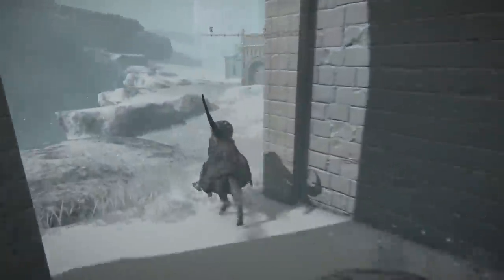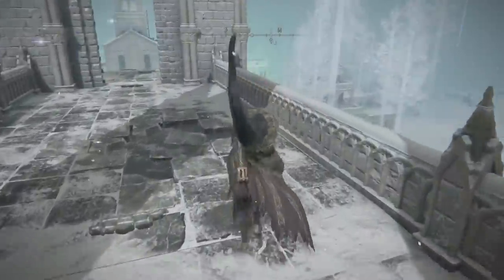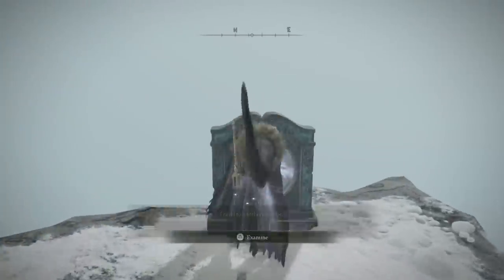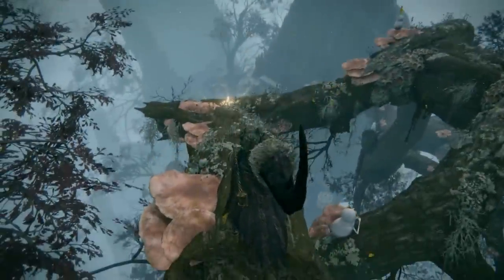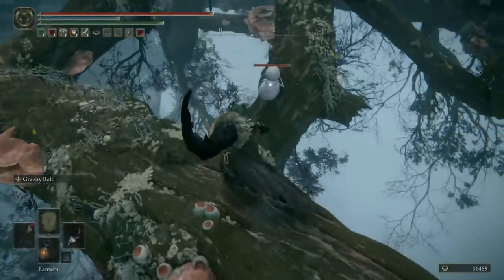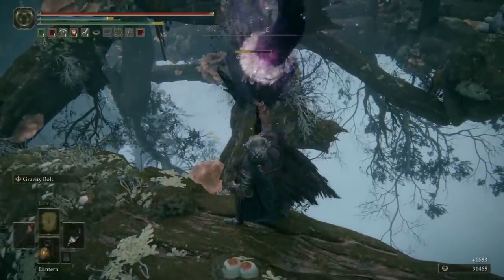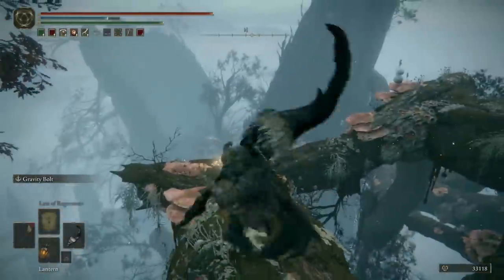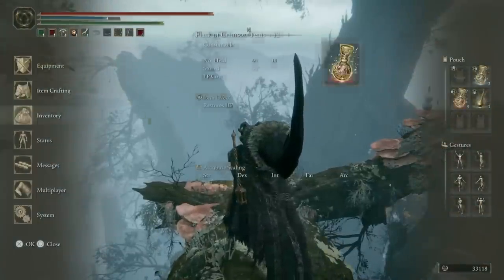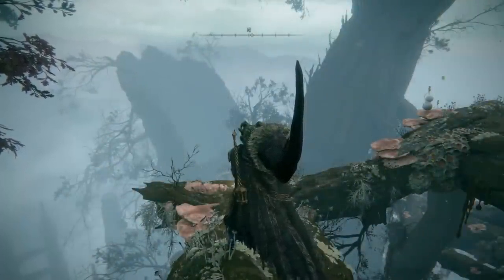Congratulations, you're done with Ordina and you're done with the Consecrated Snowfields. Now that the seals in town are broken, head up the stairs and through the portal and you'll be in Miquella's Haligtree, which believe it or not is even worse than the Consecrated Snowfields were. I will be covering this in full in the coming days, and oh my god I am not looking forward to it. This area is incredibly tough, but we can get through it together. I believe in us, and with that I hope you have an amazing day and I'll see you in the next one.